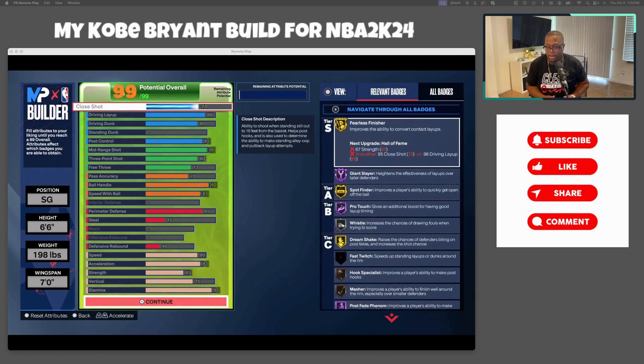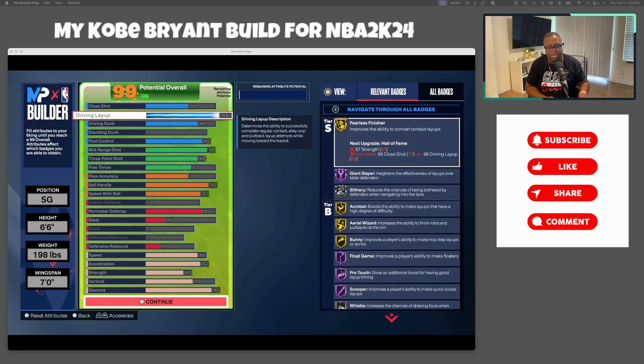For close shot I went with 70 — that's very reasonable. With Kobe you're not trying to get down there and post move or do standing dunks and layups like that. I went with 88 for the layup package. It's important if you want to play and feel like Kobe — you want to have as many of his animations as possible, so I went with 88 to get that layup package.